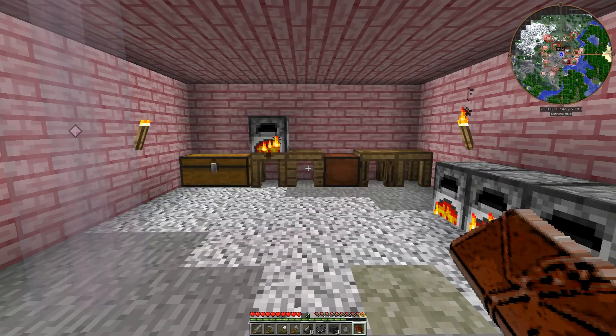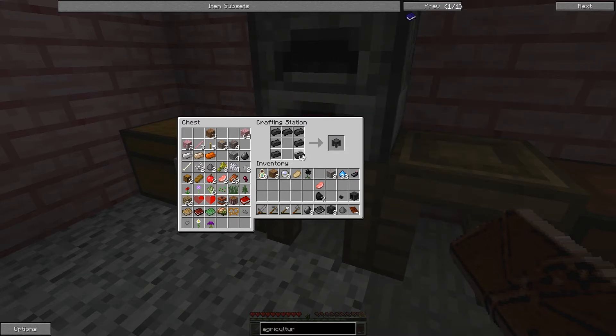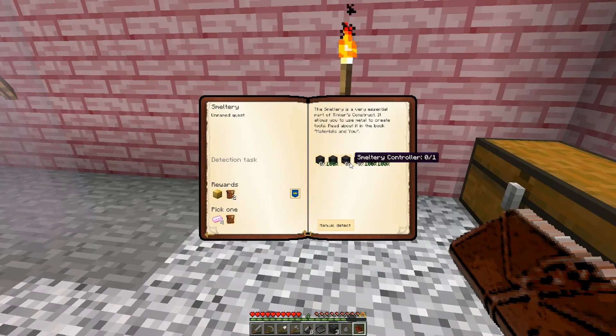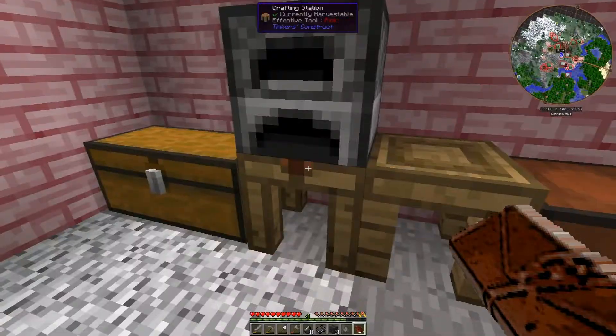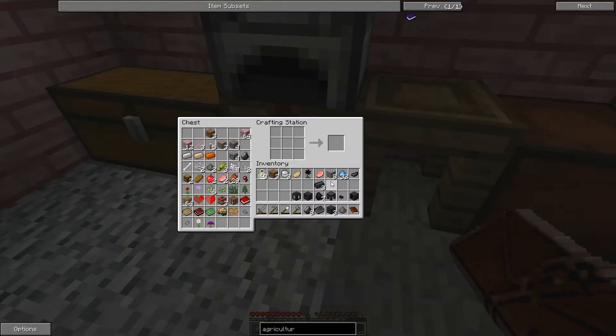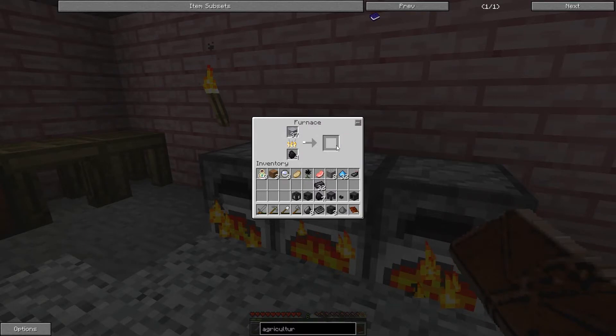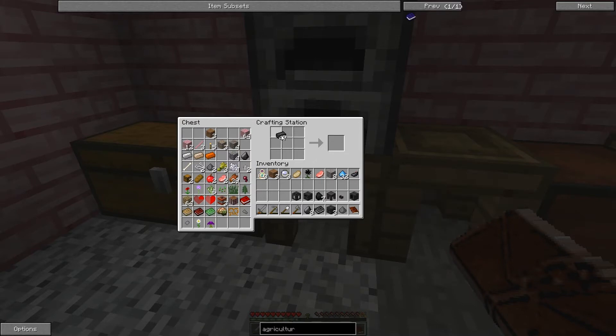Right, okay, so we need to make the smeltery, the smeltery faucet, the table, and we also need the controller, the tank — we need 18 of them. But we're also gonna need another drain at least, a casting basin, and one more of those.